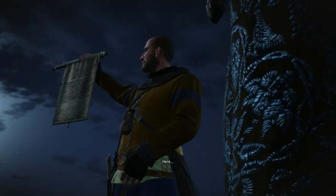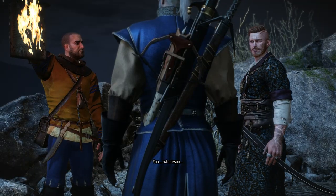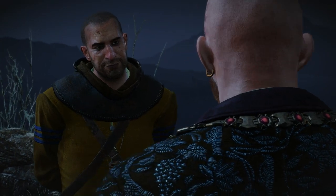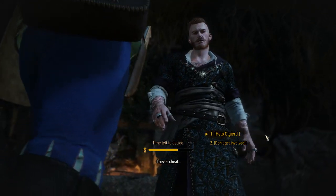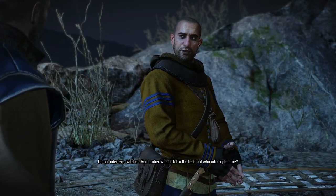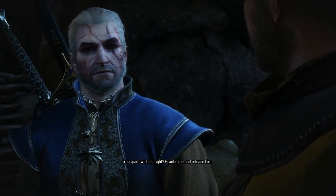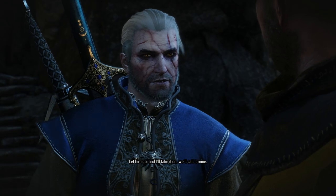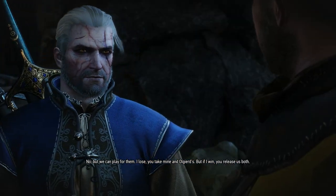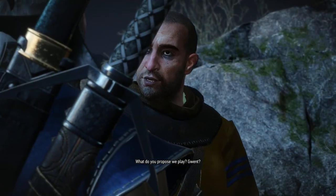We had a pact — the moon is there, not here. I gave you what you wished for here, on the moon. Our contract is fulfilled. You cheated me! I never cheat. Wait — do not interfere; remember what I did to the last fool who interrupted me. You grant wishes, right? Grant mine and release him — he must repay his debt. Let him go and I'll take it on; we'll call it mine. You wish to give your soul for his? No — but we can play for them. I lose, you take mine; but if I win, you release us both. What do you propose we play?